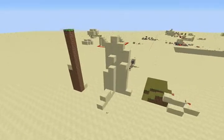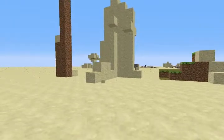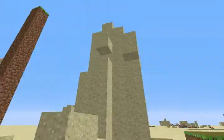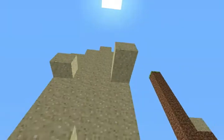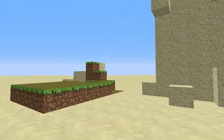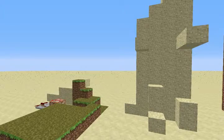Alright guys, MaxPicX here and today I'm going to be showing you some weird feature in Minecraft. Do you notice anything around here? Look, do you notice anything? Look at that — sand is flying. So really it's sand that does not fall. That is just weird.